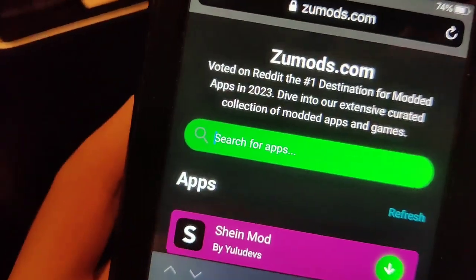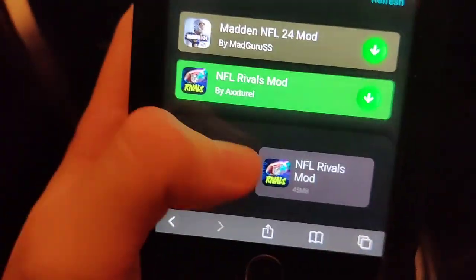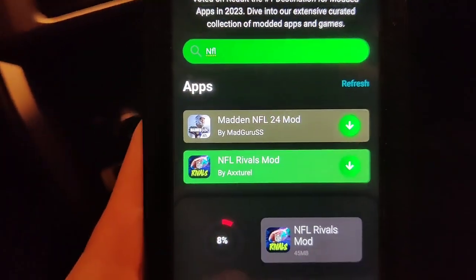Once you're on the site, just go to the search bar and type 'NFL Rivals.' As you can see, it says 'NFL Rivals Mods' — just press on that and wait for it to download. If you have decent internet it shouldn't take that long. Go ahead and try it out for yourself because it fully works.